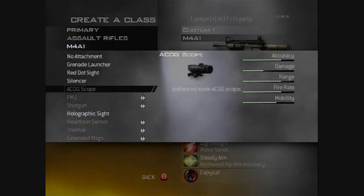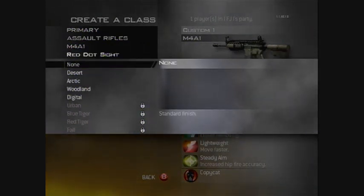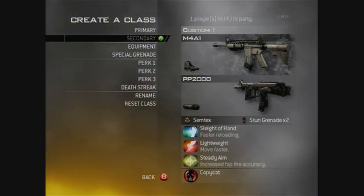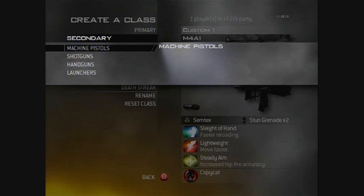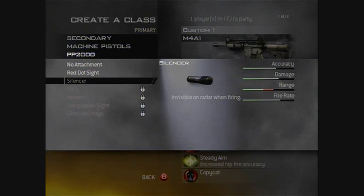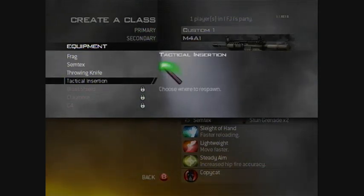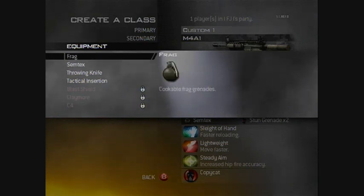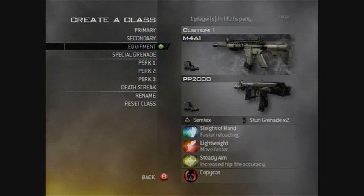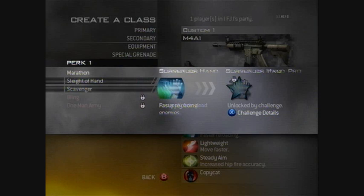This is going to be a basic one, so I'm going to go with the M4. I'm going to stick on the old red dot because it's the best. Any old camo will do - it doesn't matter which one you choose. For the secondary weapon I'm going to go with the Machine Pistol. It's kind of like a backup M4 - close range, a bit of submachine gun going on. For equipment I'll stick on a sticky grenade.